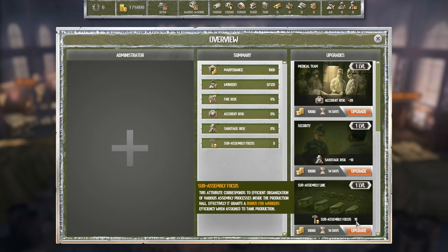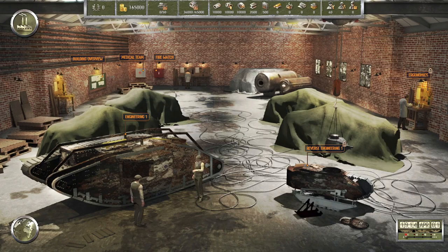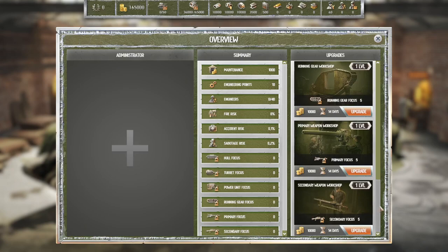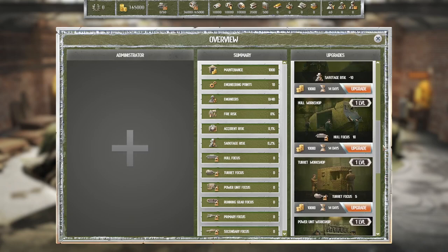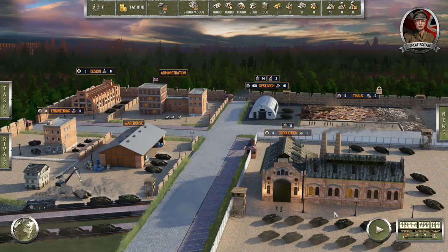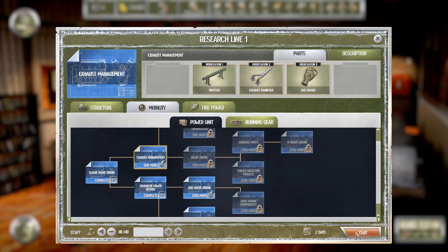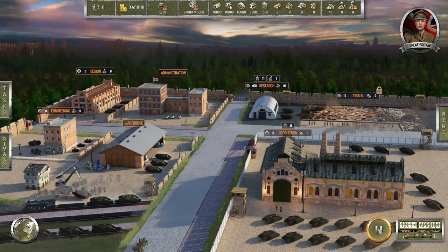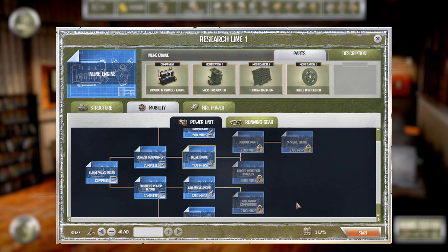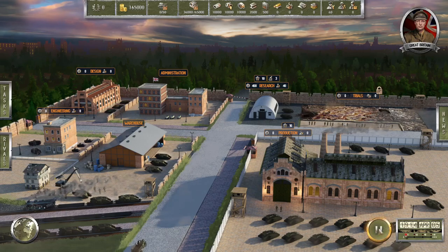I kind of want to get this sub-assembly focus. We'll upgrade that engineering. Let's just stick with this and go. Enhance power output — we'll go with the exhaust management. We'll just power through this a little bit quick. Exhaust management done, and I want the inline engine — I want the Ricardo six cylinder. So we'll do that and get that going.